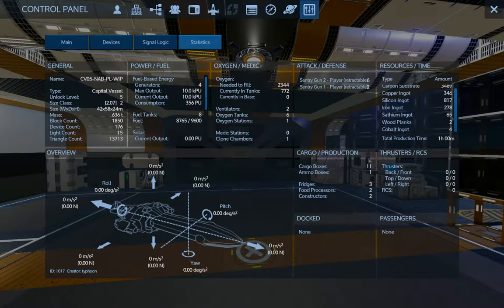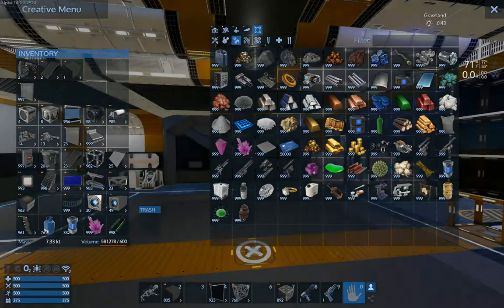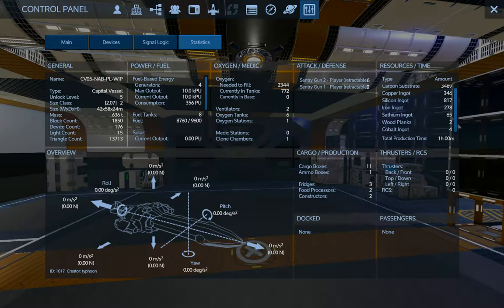Sathium is pretty easy to come by if you go salvage any hardened steel off the Titan or any crashed capital vessel you find. That's a two-to-one ratio, so you'd have to get about 120-130 hardened steel plates, throw them in the factory, and you end up with 65 sathium. Cobalt is also easy to get — salvage one thruster, maybe two. There are about four different component types that have cobalt in them so you can pick that up pretty easily. One log makes 40 wood planks.